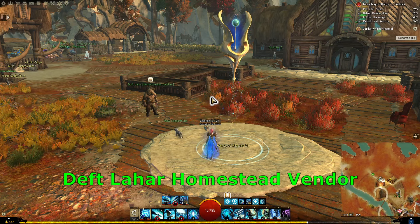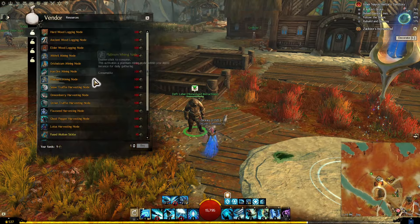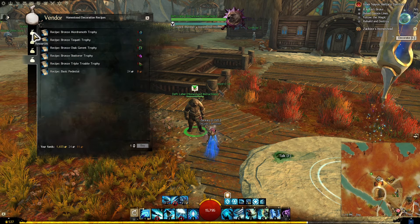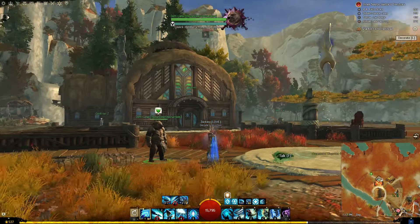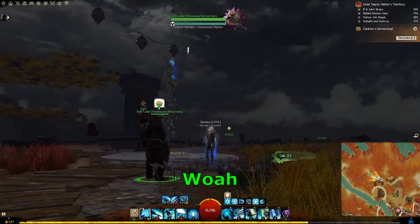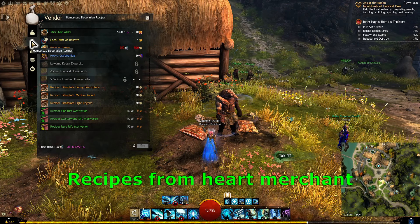Alright, let's start off with the basics. This guy right here is your go-to for anything related to homesteads. He sells you some nodes and recipes. He also lets you adjust your homestead settings like setting the time, having fall damage, and whether you want wildlife in your house. You can also get more recipes from heart merchants across Janthier Wilds.